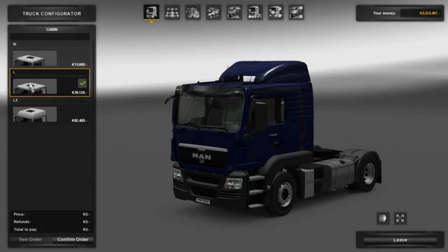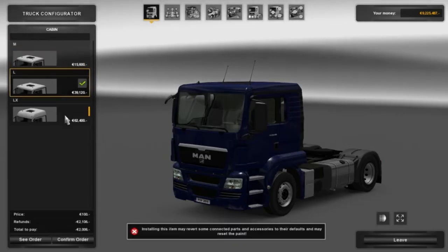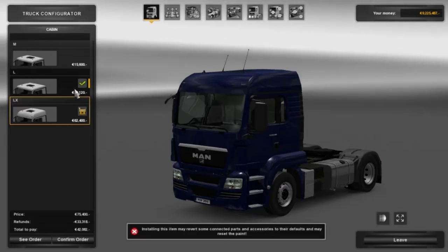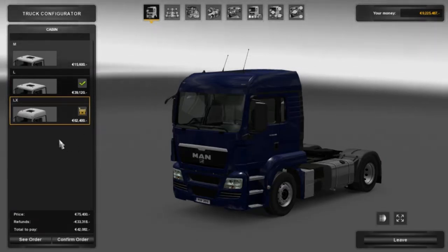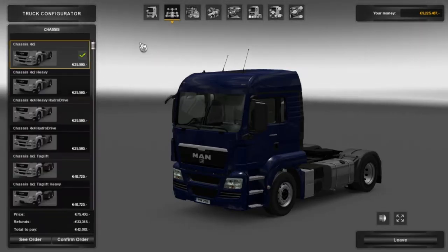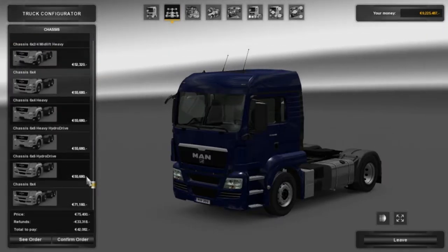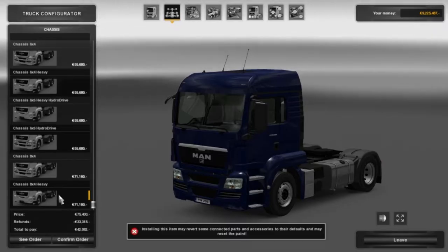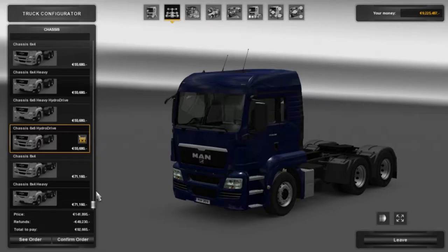Within this mod you get the ML and LX cabins - sorry, cabins, it proves I haven't done this in quite a while. So this little warning at the bottom there is just telling you that the paint will go back to default and all that. But we'll deal with the paint jobs at the end. In the chassis here we have from the 4x2 all the way down to the 8x4 heavy, so there's quite a lot of different chassis to go for.